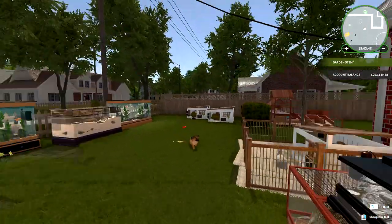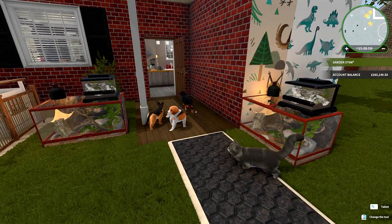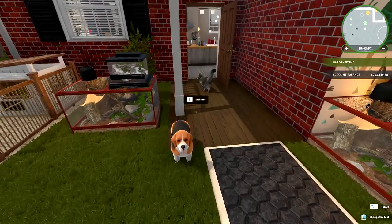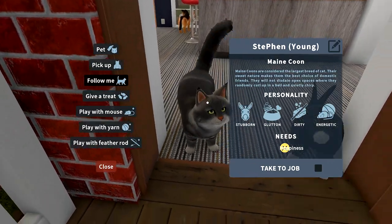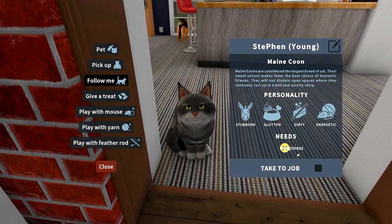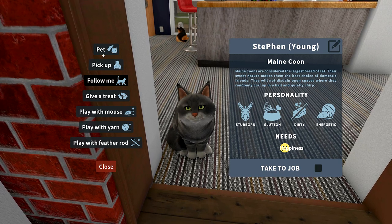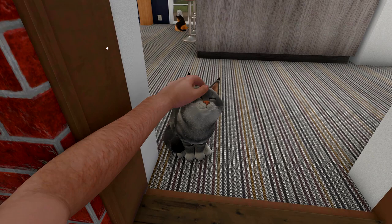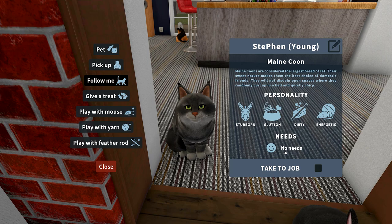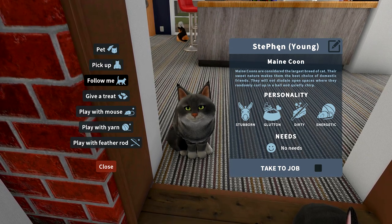If we go outside we'll see all the menagerie I've collected - dogs running around, cats all over the place. A lot of them have different personalities. The cat right now is unhappy - happiness is low. Maybe we need to pet you for a minute. Okay, that was all he needed - now he's a happy cat.